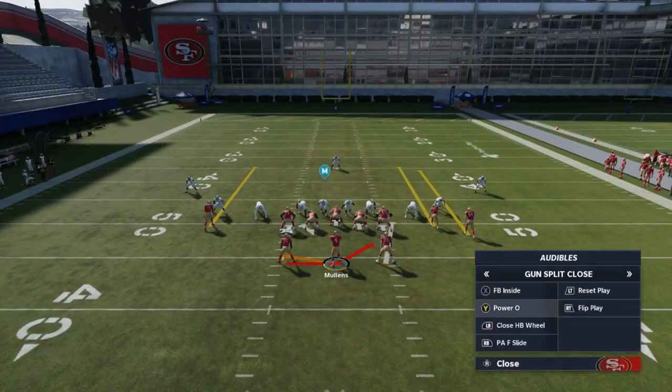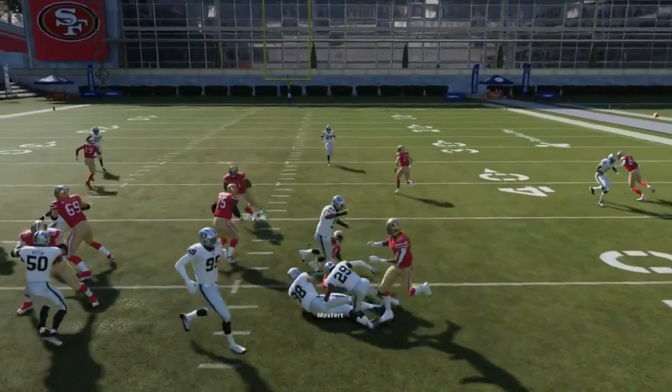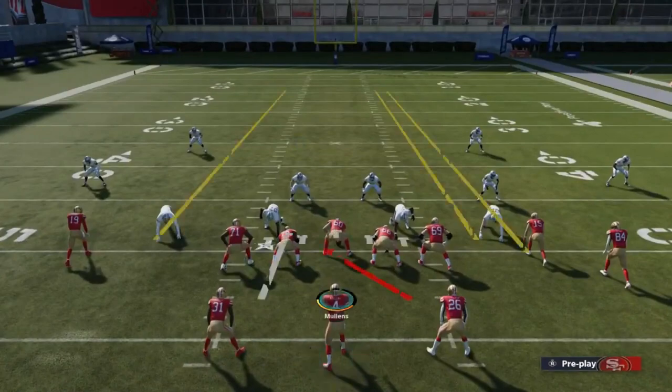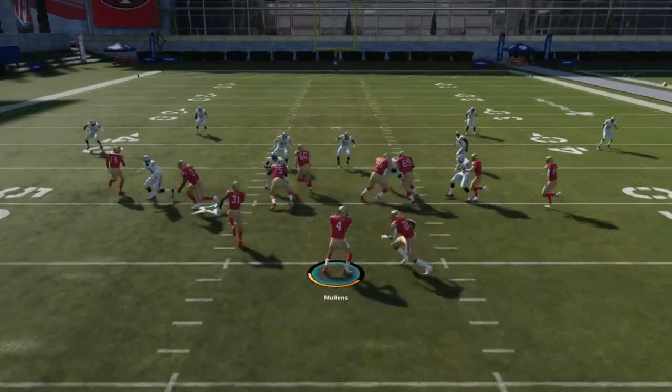There are really only two run plays you need out of this formation — it's a fantastic running formation. Against a packed box, you want to go outside, and that's where the Power O comes in. That's going to be your best option as a run play. I made a poor read there — there was a hole right up the middle — but I tried to take it outside because I pre-diagnosed it. My favorite run play is definitely the Fullback Inside.